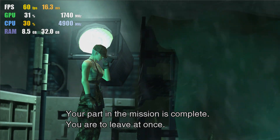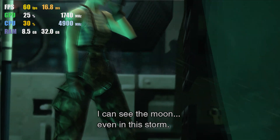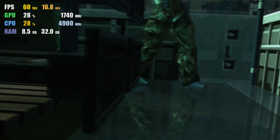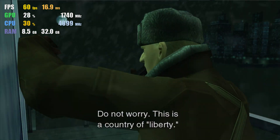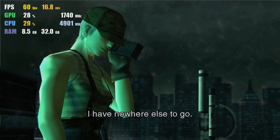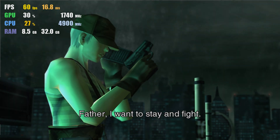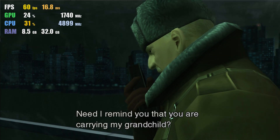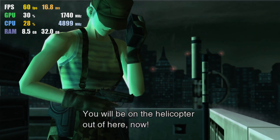Your part in the mission is complete. You are to leave at once. No, it's not over yet. I can see the moon, even in this storm, pale as death. I have a bad feeling about this mission. You swore to me that you would leave the unit once the mission was complete. Do not worry. This is a country of liberty. No — this is where I belong. With the unit. I have nowhere else to go. Father, I want to stay and fight. There is no choice to make here, Olga. Need I remind you that you are carrying my grandchild? You will be on the helicopter out of here now.